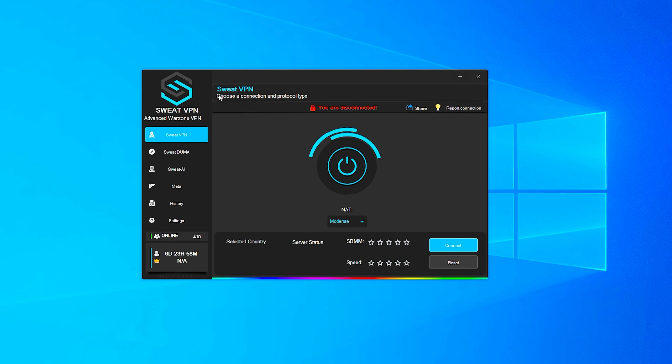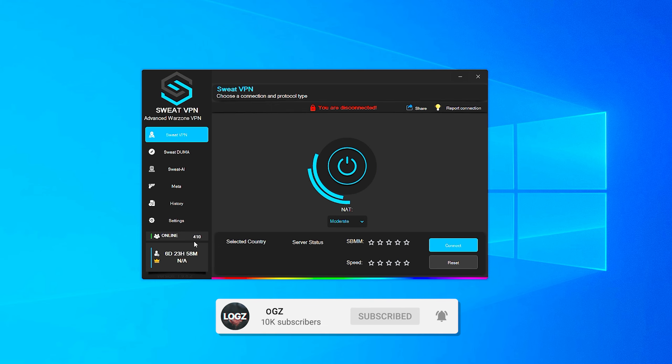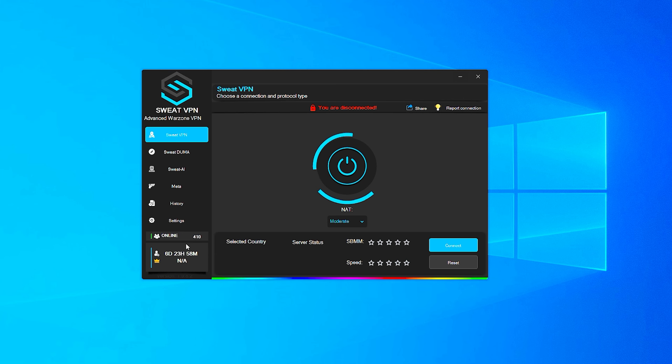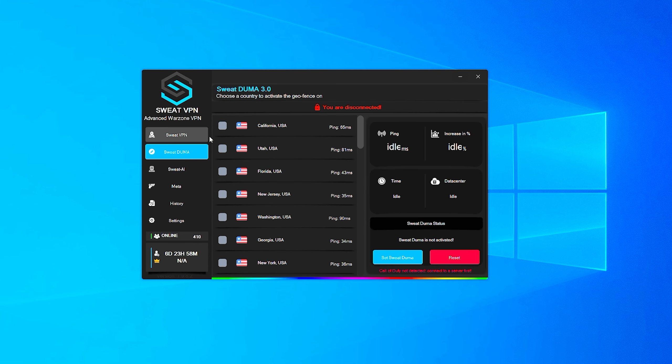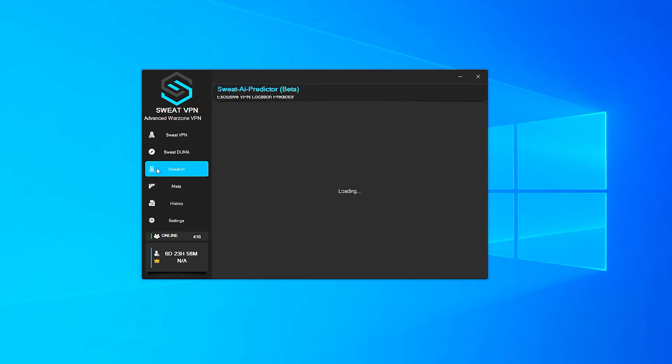We're over on Sweat VPN on PC. If you're on console, you definitely want to check out Console VPN — that's how you guys can get bot lobbies on console. This is the normal Sweat VPN. There's the Sweat Duma where you can choose exactly where you want to connect, but the ping will be higher. Something new for multiplayer and Warzone is this new Sweat AI.